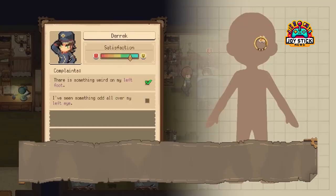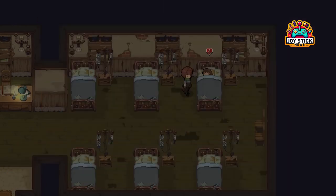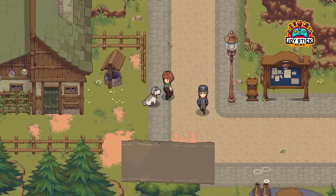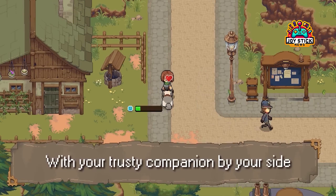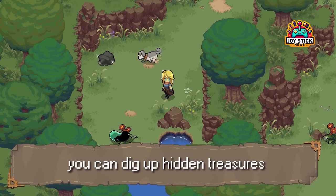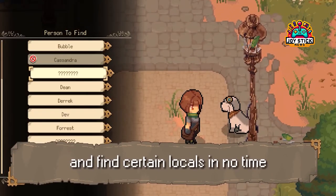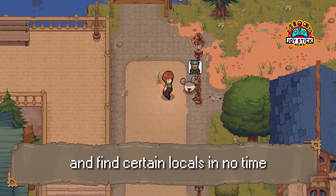Potion Permit Complete Edition brings all this magic physically to the Nintendo Switch and PS5, and digitally across all major platforms. What's in the cauldron, you ask? Over 30 pieces of cosmetic furniture to personalize your potion house, plus all the paid DLC you could wish for — animal plushies, surfboards, and novelty furniture.